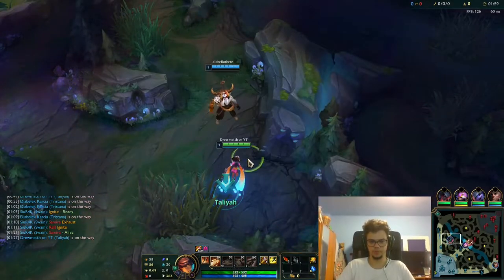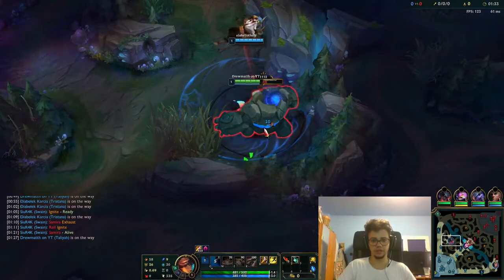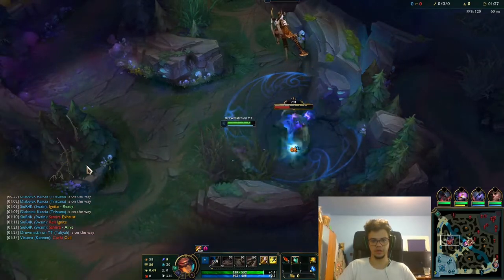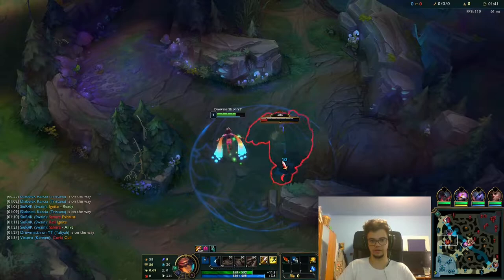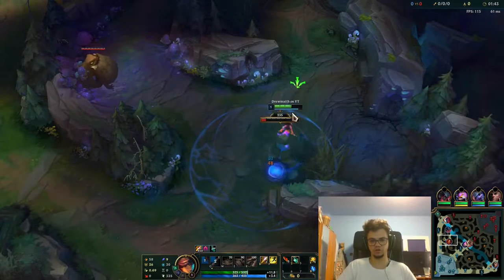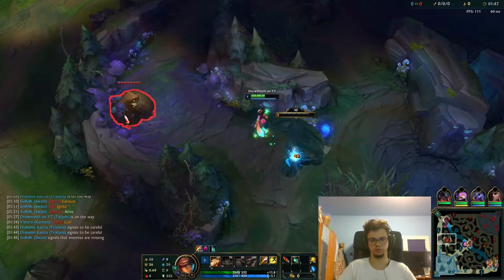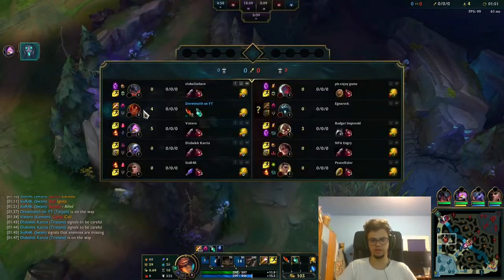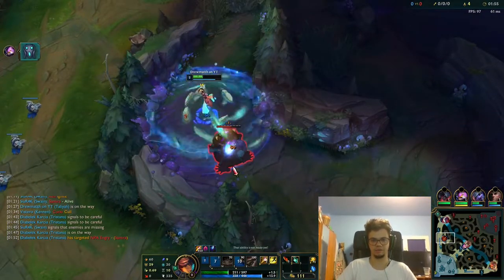We're going to start blue, and when you start blue, you want to stick close to it so that your top laner doesn't take damage. I start on the top side. On top we have Aatrox into Yone, which should be an easy matchup for Aatrox. Mid and bot we have Tristana and Swain, while they have Samira and Rell.